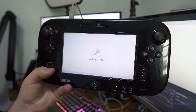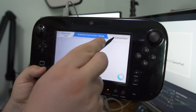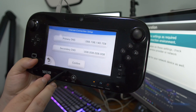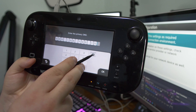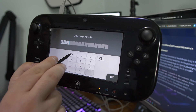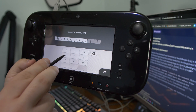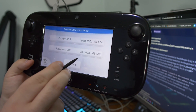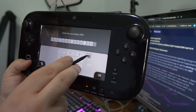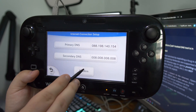From here, you're going to want to go to your Wii U system settings. Hop into your internet settings, go to change the settings of the connection you're currently using. Then you're going to want to slide over to the DNS settings and change it from auto-obtain to don't auto-obtain. This is what's actually going to connect you to Pretendo servers. It's going to ask you to put in a primary DNS, and what you're going to want to put in is 88.198.140.154. For the secondary DNS server address, you have two options: Google's public DNS or Cloudflare. I went ahead and used Google, which is 8.8.8.8. Then go ahead and save those settings.